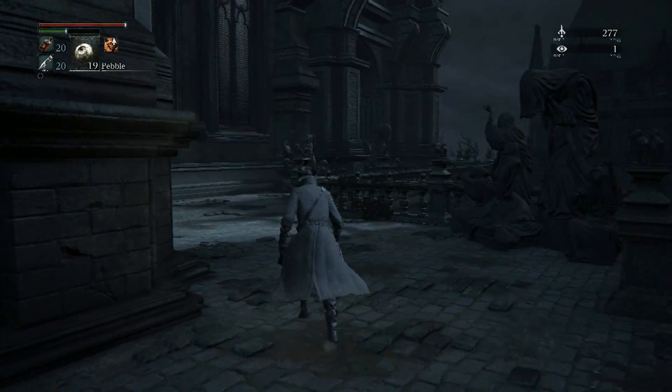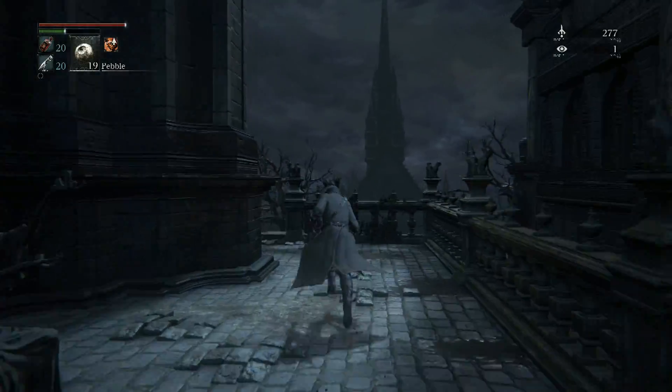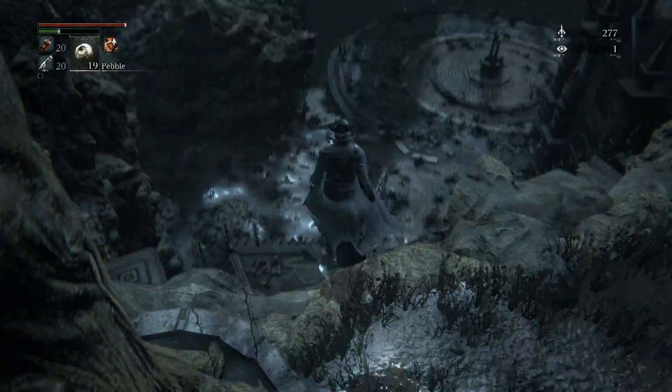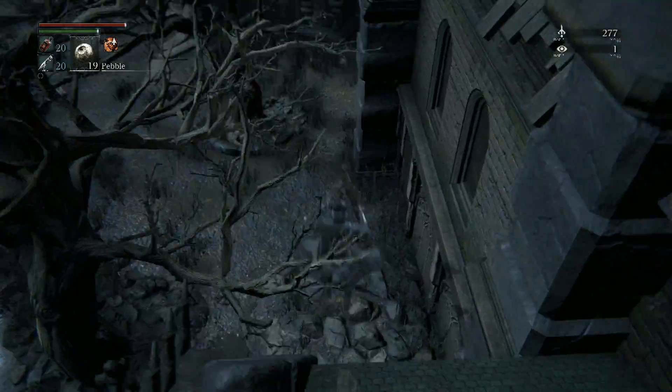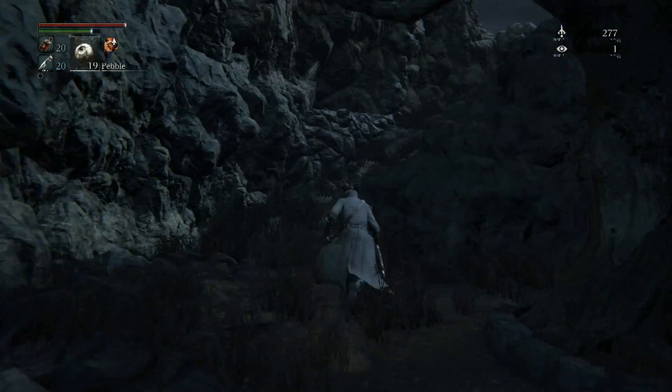Make sure you take down Vicar Amelia first — you don't have to, but it's just easier if you do because there's a lamp nearby. Upon taking her down, you can just follow this route right here. There's gonna be a couple of guys here; you can deal with them and then proceed forward.